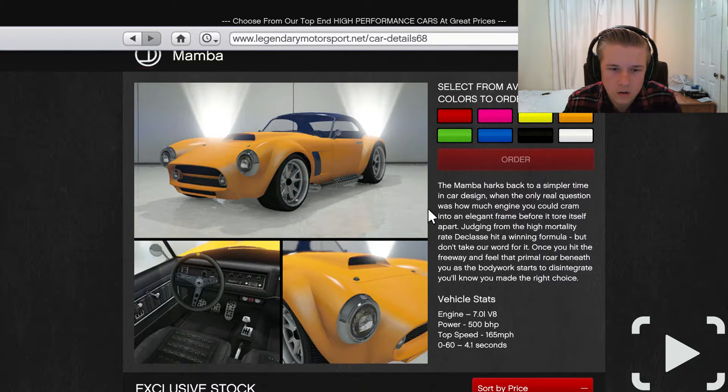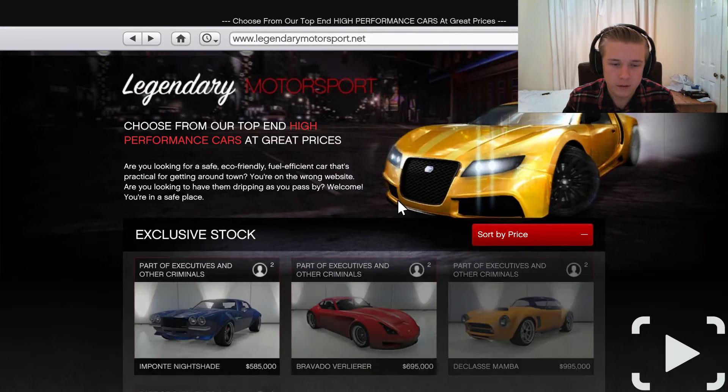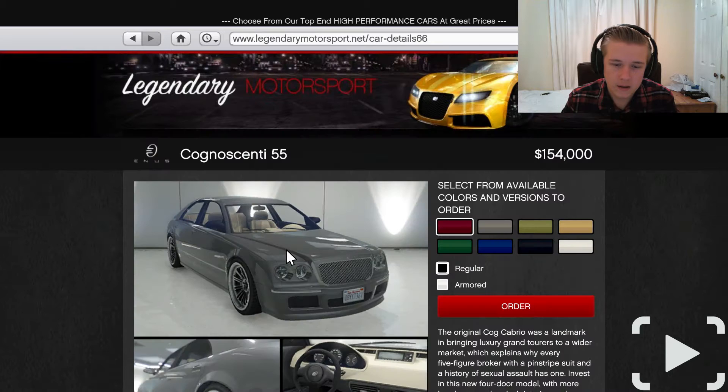Then we've got the De Classe Mamba, which I think is probably one of the best looking out of the lot. 4.1 seconds 0-60, 500 brake horsepower, 7-litre V8 - this is the fast one. I reckon this is maybe an 80s or 90s something. Obviously you could upgrade it and you'd be looking at closer to 3.6 seconds 0-60, which makes it very fast.